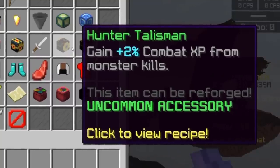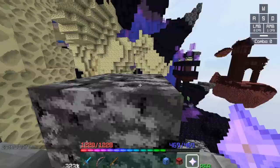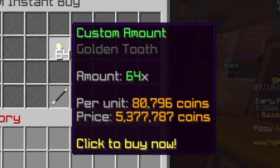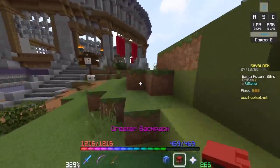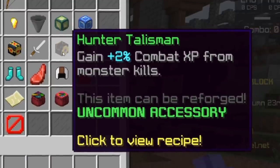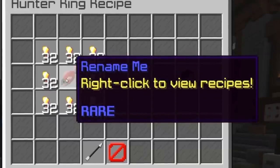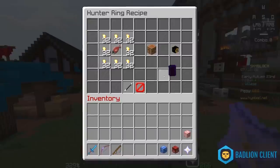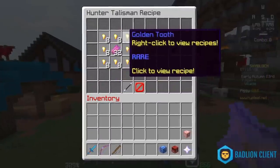There's such an item as the Hunter Talisman, which gives you a 2% combat XP buff from monster kills. It costs a stack of golden teeth — not an exaggeration, a literal stack of golden teeth worth almost 5.5 million coins. You might think it's worth it as a talisman, but no. If you go into the recipe book under Slayers, there's the Hunter Ring which you'd think is an upgrade of the Hunter Talisman — but these two talismans don't stack. If you have a Hunter Ring, the Hunter Talisman won't work. And the Hunter Ring is crafted with a Grizzly Bait instead of a Hunter Talisman. So in other words, the Hunter Talisman cannot be upgraded to the ring, which means you've wasted 64 golden teeth for no reason.